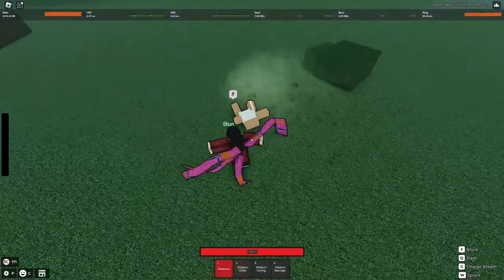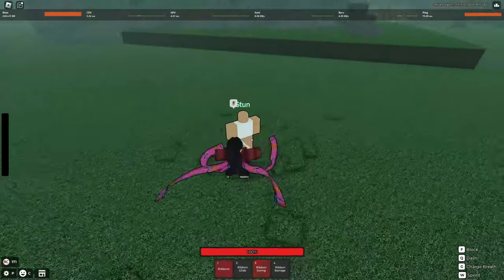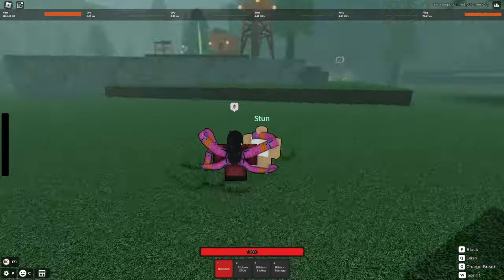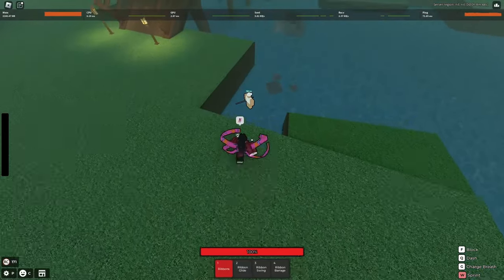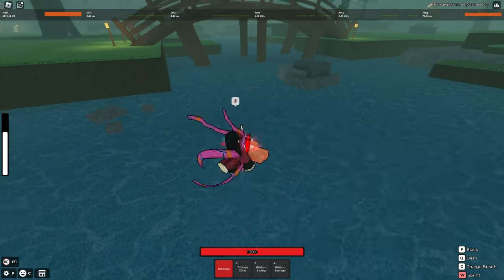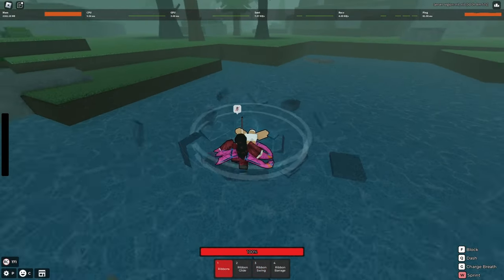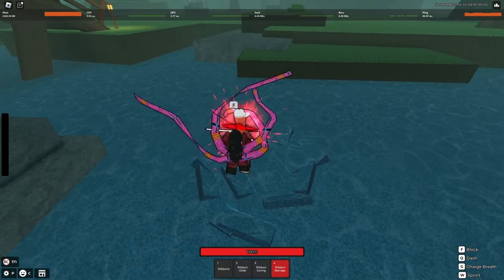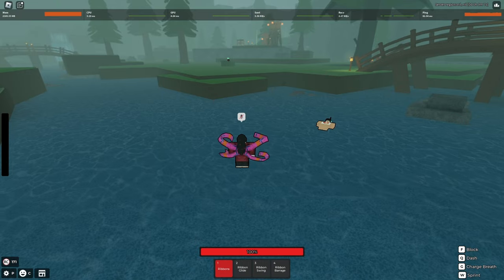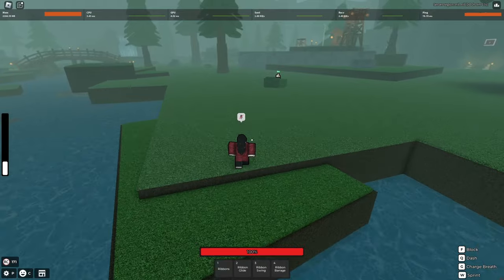That's a down slam. Let me use the other dummy to test the actual stun on it. So hit him twice, down slam — he stays stunned, and it's a combo extender! That's actually really good for the moveset.